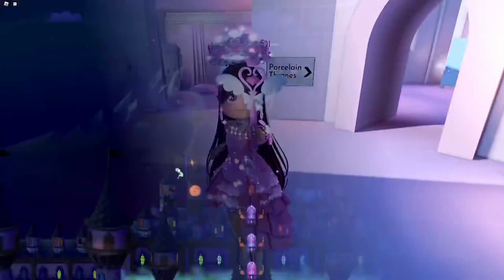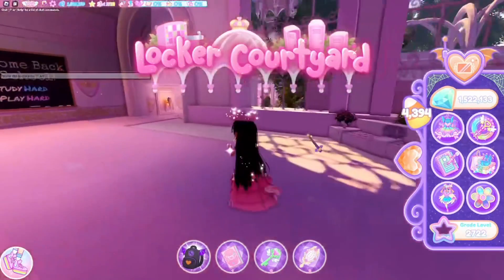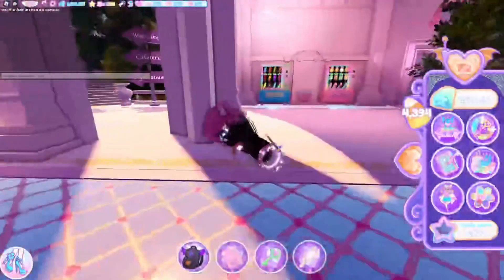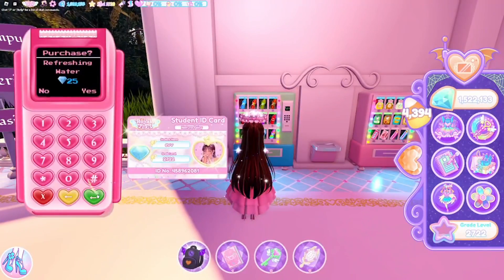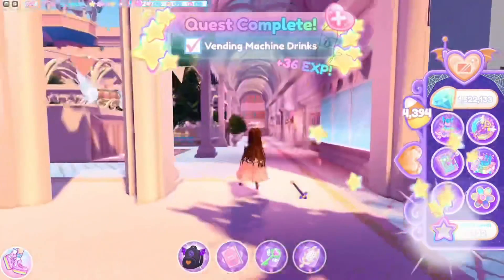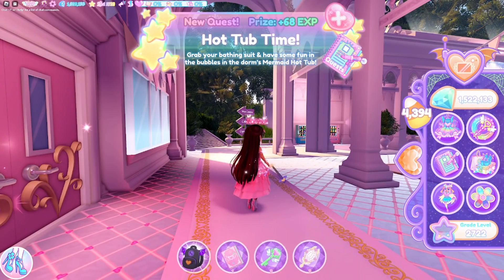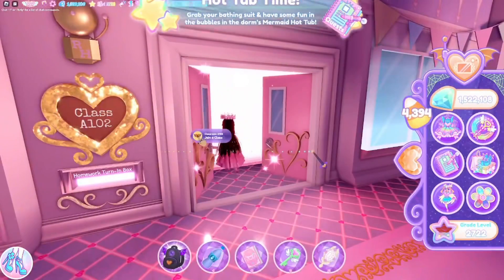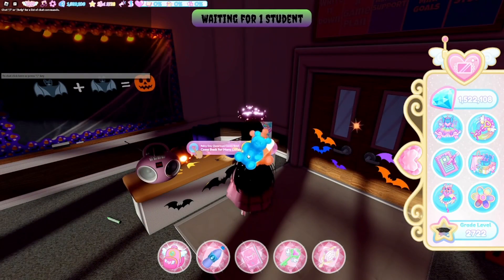Our last one is going to be in the rainy day classroom. We're going to go to the locker courtyard and then run all the way into a classroom. Let me see if I have any quests I can do here — oh yes, I can do the vending machine drinks. Let me do a little intermission while I do one of my quests. Okay, let me wait for my drink to come up because I don't want to leave without it. Alright, we're going to go into the rainy day classroom and it is right here — yay!